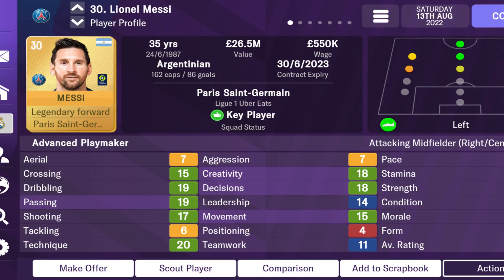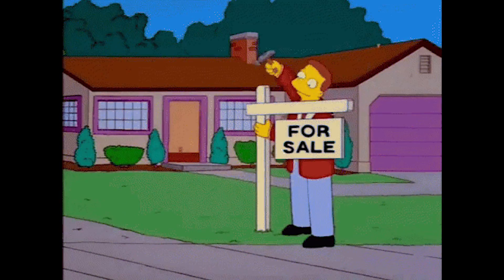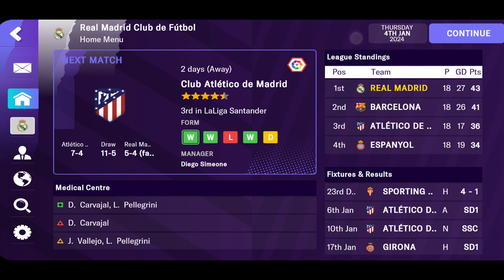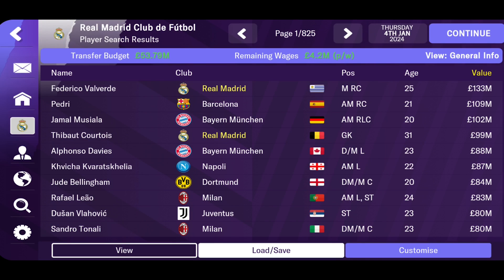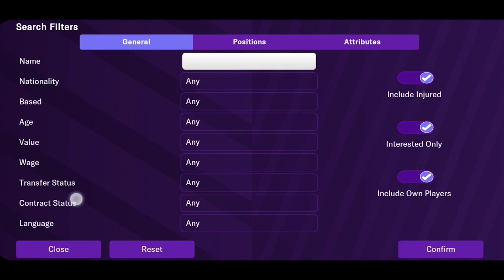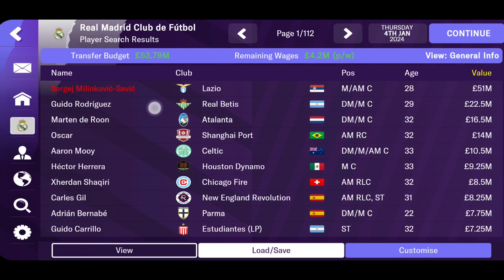This is because during this time, many players' contracts are close to expiring in the summer, and clubs are more willing to let them go for free. So whenever January approaches, go to your player search option, click Customization, and in the Contract Filter, select Expiring. This will filter out the players whose contracts are set to expire in the summer.